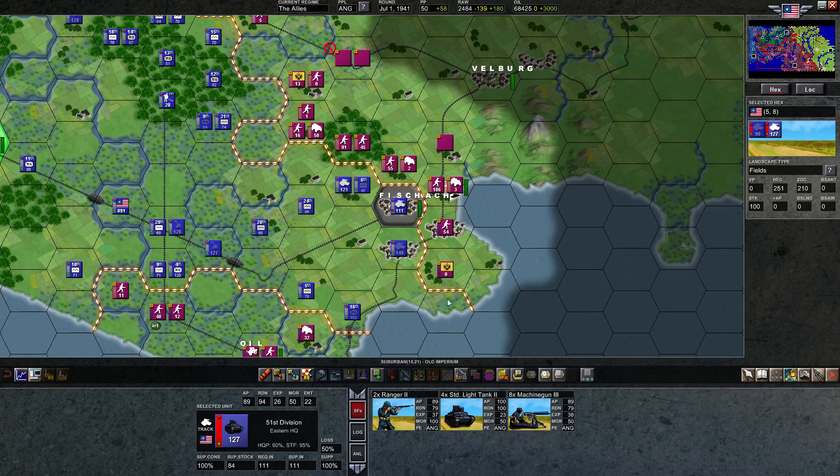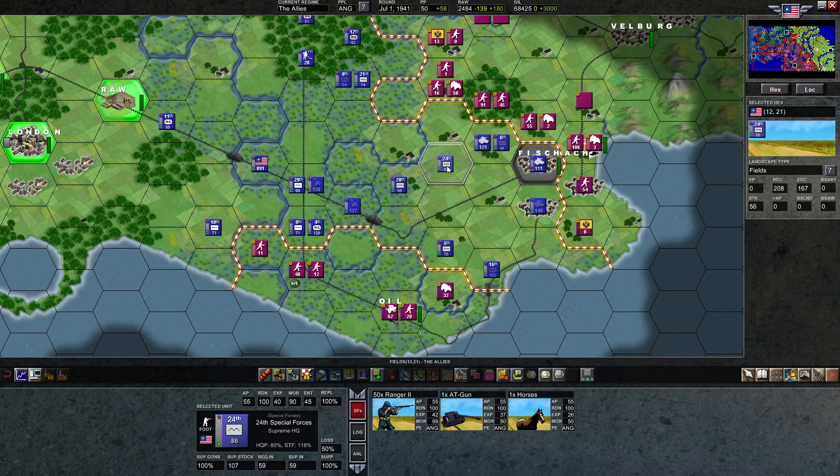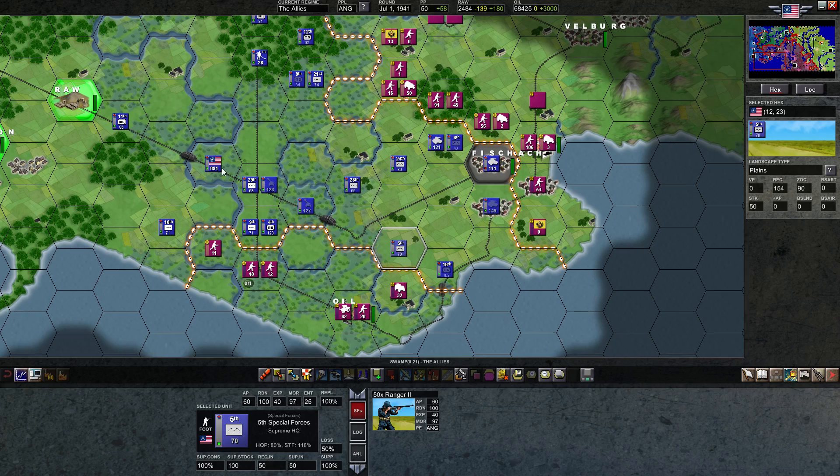Let's not get too far ahead of ourselves. Let's start on the south and work our way north — we're not done down here quite yet. We need to do a few transfers. Ideally, we would get one 80mm gun here and one more here, and also one 80mm gun here. Do we even have enough horses for that? Yeah, we have plenty of horses. We're going to start with the highest importance — probably the two here.